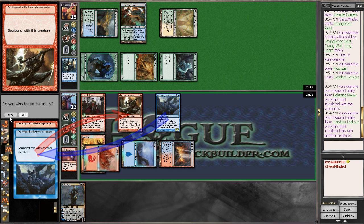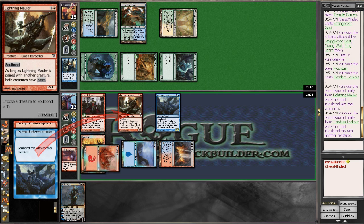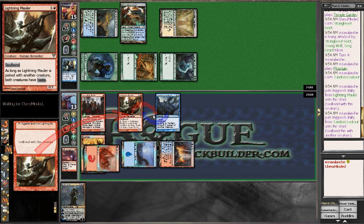He'd like to use this ability. We'd like to soulbond with the Lightning Mauler — sure, why not. Yes, we need to soulbond because he gets haste.